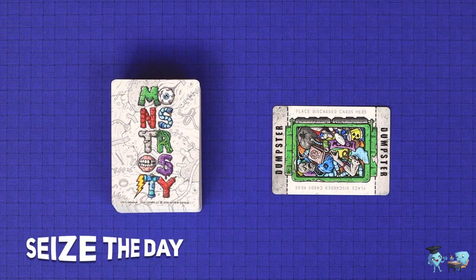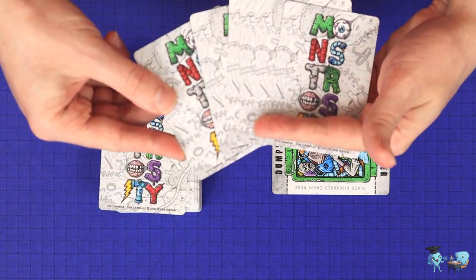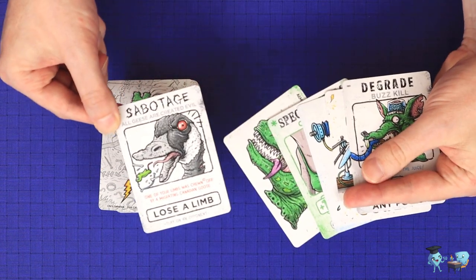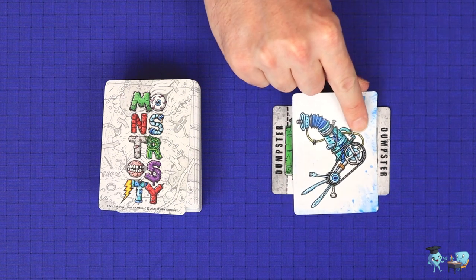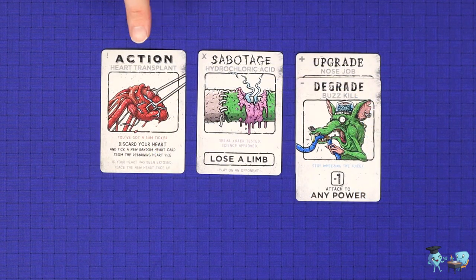The seize the day action has three steps, all of which are optional and may be taken in any order. You may draw one card from the deck into your hand. You may play one card from your hand which is not a body part and not a power card. And you may discard one card face up to the top of the dumpster. You have a hand limit of seven, so if you've drawn above seven you must discard down. In the basic game there are three different types of cards you may play in this phase: action, sabotage, or modifiers which include upgrades and degrades.